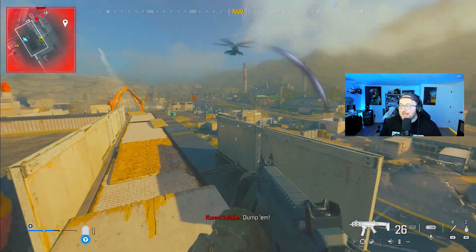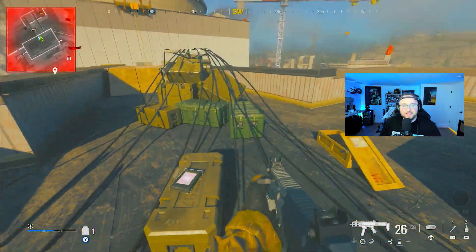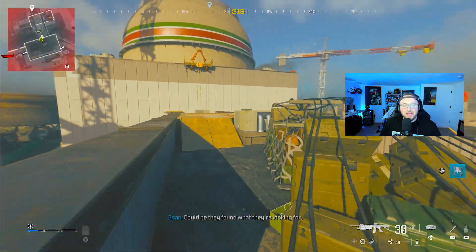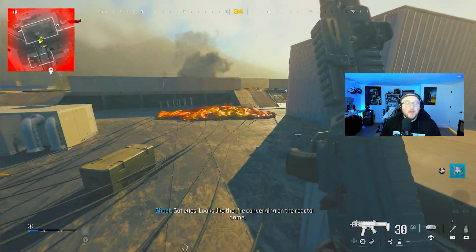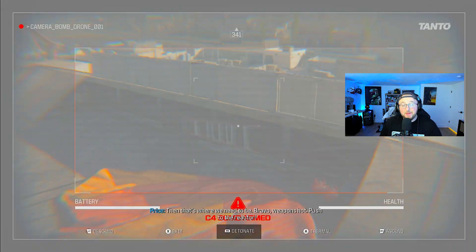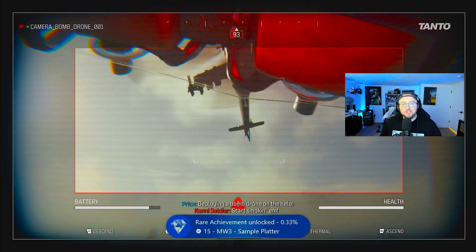You move on now to the Stealth Bomber. This one's on the last helicopter all the way on the ceiling, and that also has a Bomb Drone behind it. You have to activate the Stealth Bomber anyway for the third helicopter for the Helo Hattrick. But while you're at it, go to the back of the roof right over here and you're gonna find a Bomb Drone. Simply take out the tablet and start using it, and the achievement will pop.